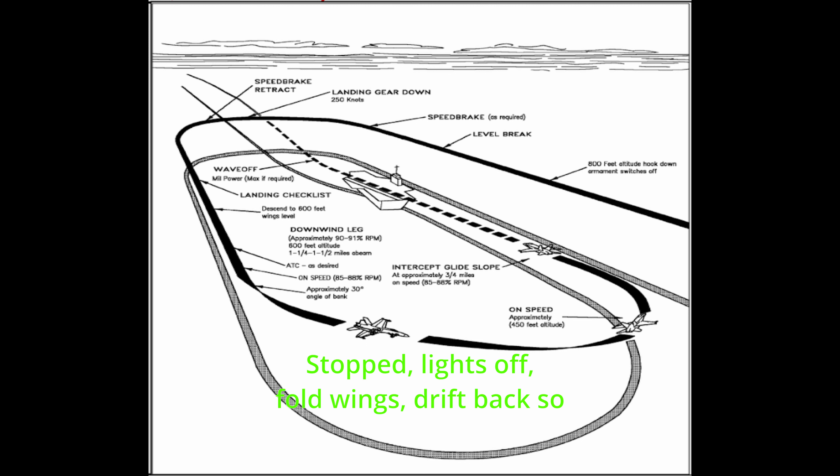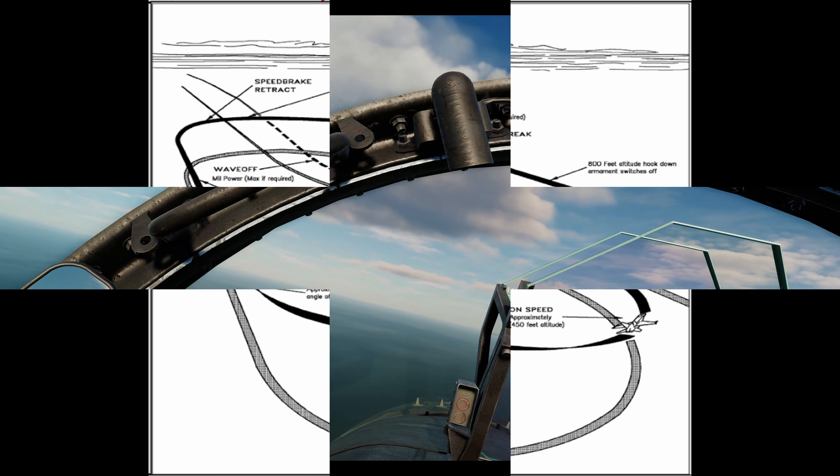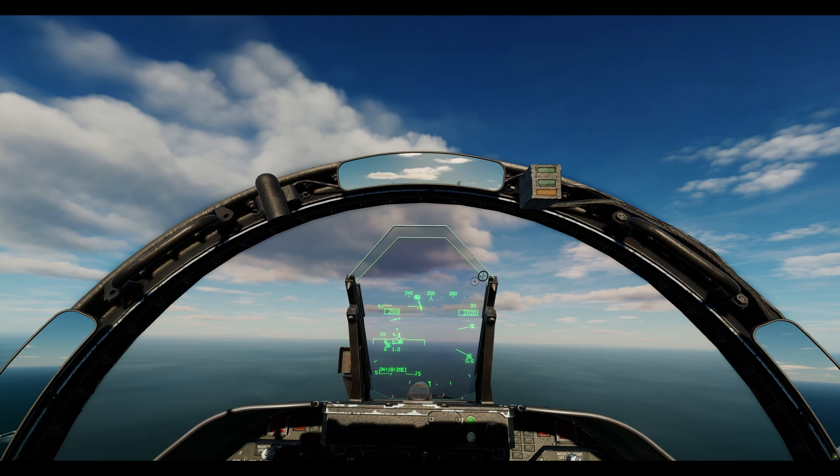Stopped, lights off, fold wings, drift back so you can pull the hook up. Get off the landing zone.